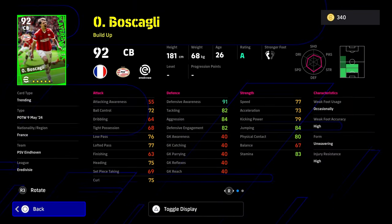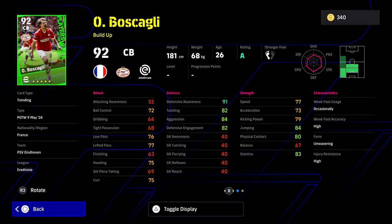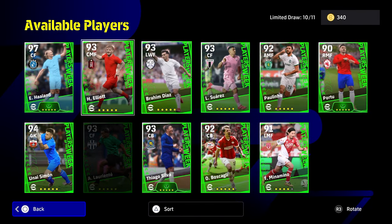Then we have Boscagli as well. Blocker and interception as a build-up CB — fairly decent stats, to be honest. I would definitely prefer if he was a destroyer, though, because his stats are more aggressive. Defensive awareness is nice, but he's not that fast, and his heading isn't that good either for the height.